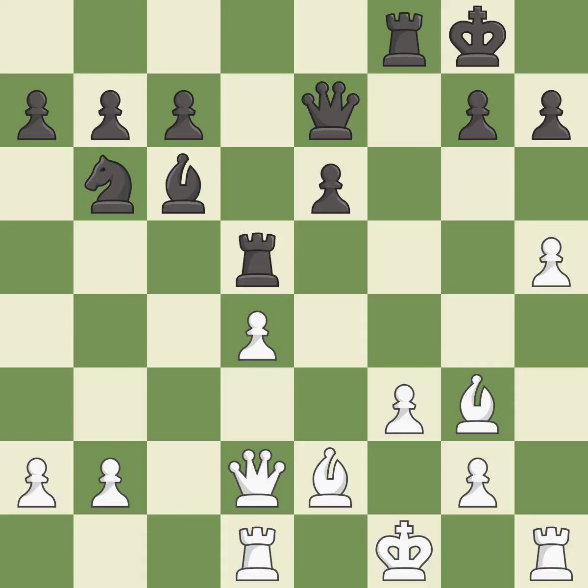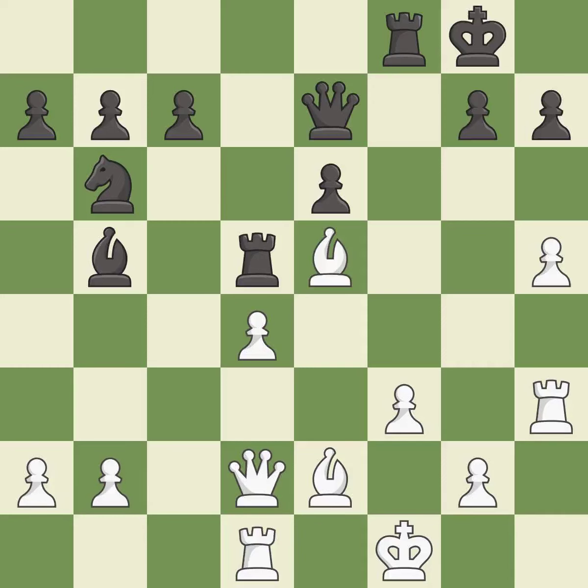This overlooks an opportunity to centralize a knight so it controls more squares — it is an inaccuracy. There was only one good move in that position — it is a mistake. The game was close to balanced, but now Black is worse. This ignores an opportunity to threaten winning a pawn — it is a miss. This threatens to win a pawn. It is best. This move puts the pawn on a safer square. It is excellent.